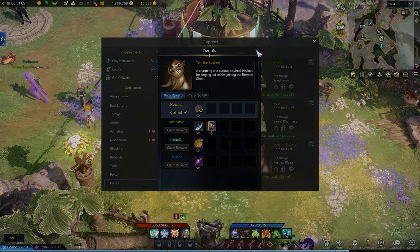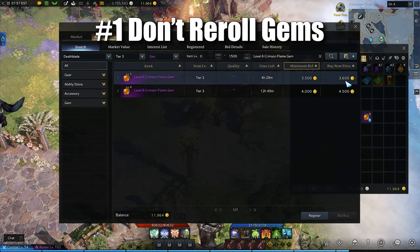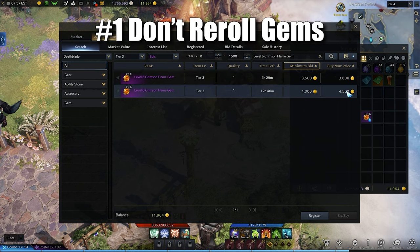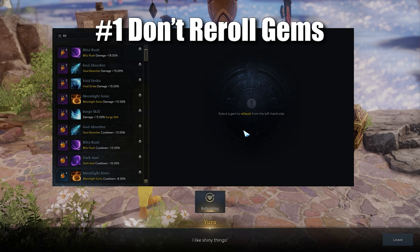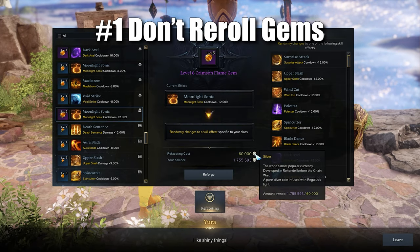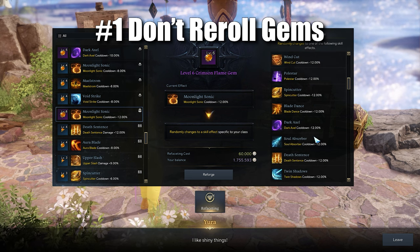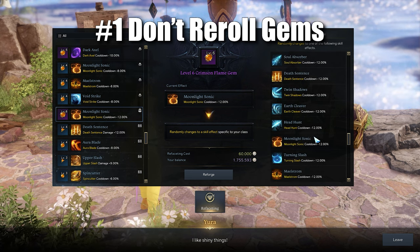Now let's talk about 5 ways you can save silver. Number 1: don't re-roll your gems, especially in tier 2. This is a trap — don't fall for it. If it's something I won't use, I just fuse them together. For tier 3 it's slightly different: if it's something I know is good and I don't need it, I try to sell it on the auction house. Keep in mind that gems are roster-bound, so you can funnel gems from your alts to your main and speed this process up regardless of class.